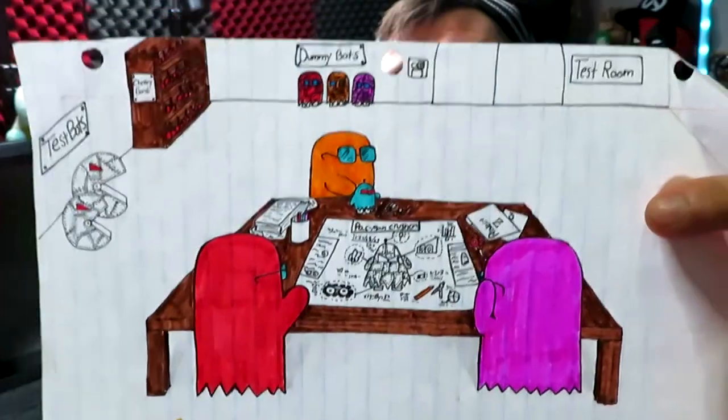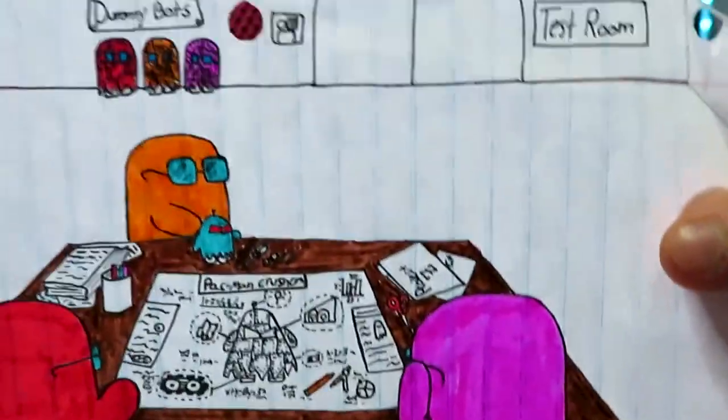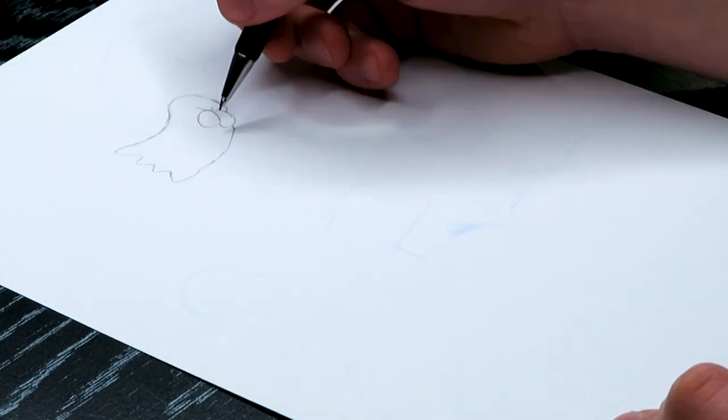I went through a bunch of my old art — some of it pretty bad, some of it pretty scary. But the one I pulled aside that I really want to work on is this one right here: the Pac-Man ghosts working on this Pac-Man crusher thing. It's not a horrible drawing, but when you look at it, it's very static, very boring. There's not a whole lot going on. I remember sitting in my homeroom class working on this and I was really proud of it at the time, but I want to see what I could recreate using the same concept.